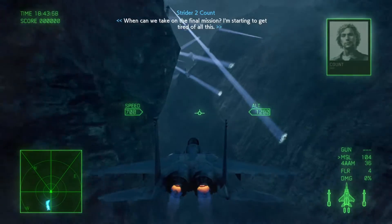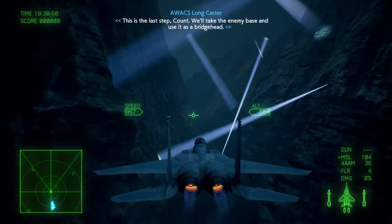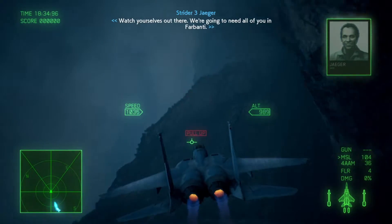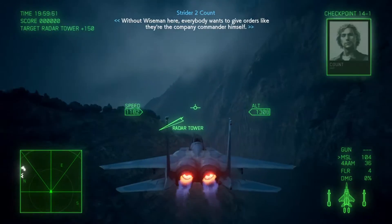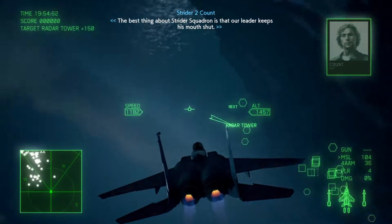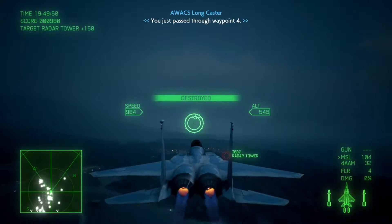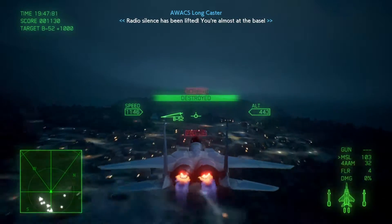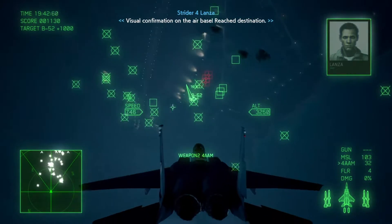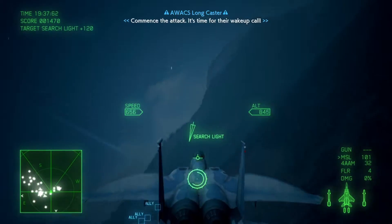When can we take on the final mission? We're starting to get tired of all this. This is the last step. We'll take the enemy base and use it as a bridgehead. Watch yourselves out there — we're going to need all of you in Farbanti. You just passed waypoint 4. Radio silence has been lifted. You're almost at the base. Visual confirmation on the air base — reach destination. Commence the attack. It's time for their wake-up call.